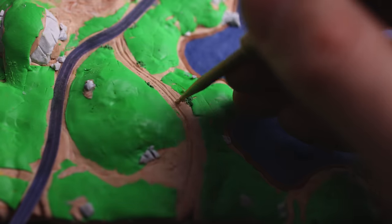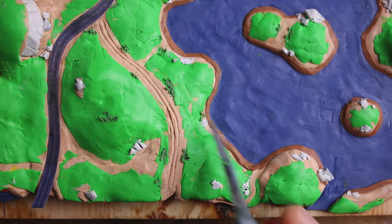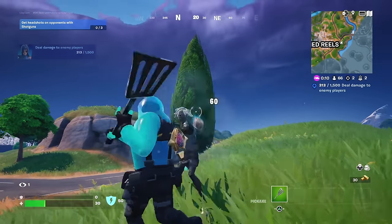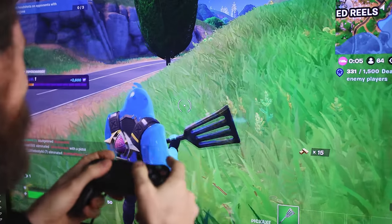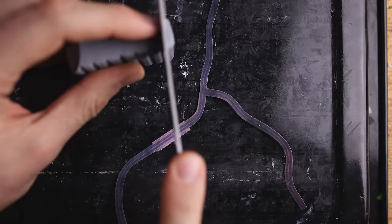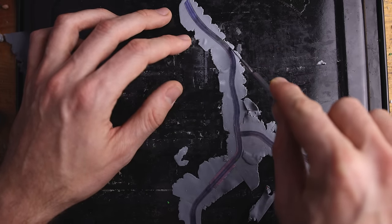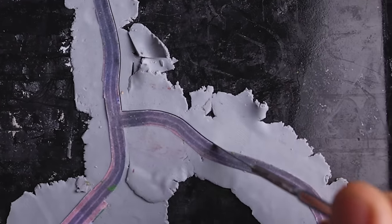We have some paths and some streets — some muddy roads like this one. With the imprint, this is so tiny. We can totally create the illusion. Let's now work on the street with a very extra thin layer of grey clay, because everything should be made out of clay in this miniature of Ruined Reels.